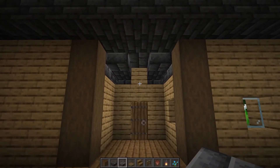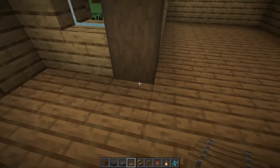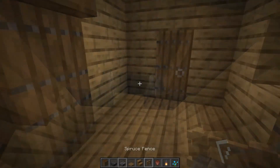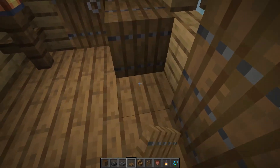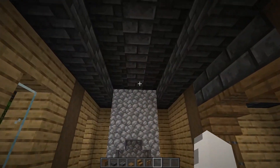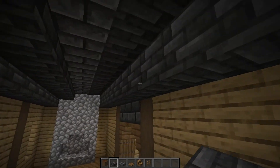First, we'll start off with the entryway. Place some deepslate bricks right here. Then we'll take some spruce stairs, place them here and here, and make an arch by filling it in with trap doors. Next, we'll take our deepslate slabs and place them one block lower than the slab above it. Place a spruce fence in the left corner and place a lantern on top of it. Then place two spruce trap doors like this to make a nice little table. Add a flower pot on top of the trap door and a blue orchid inside for a splash of color. Now we'll work on the roof in the main part of the house. Take your deepslate tile slabs and place one more slab on this row to give it a nice arch feeling on both sides.